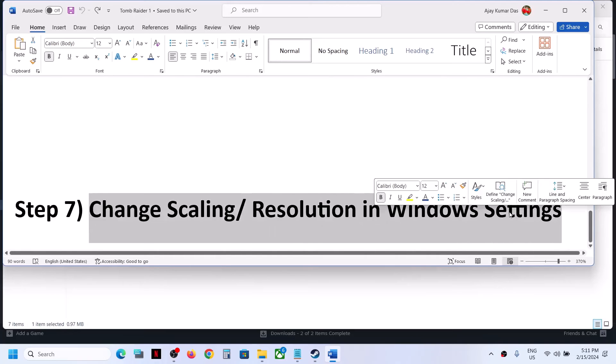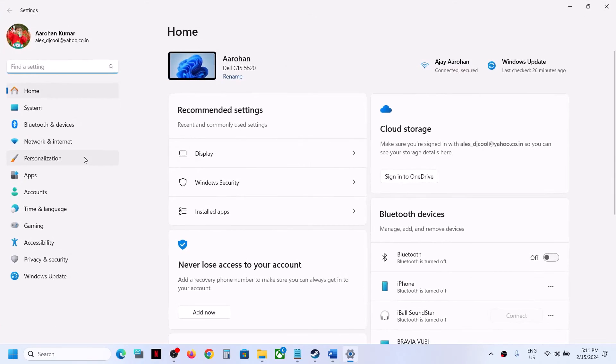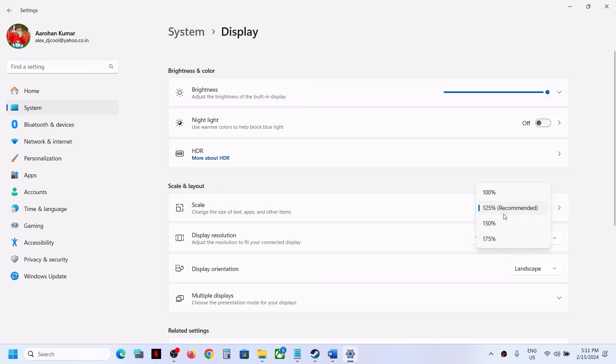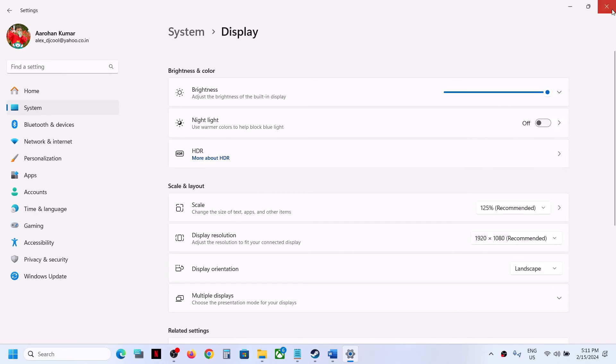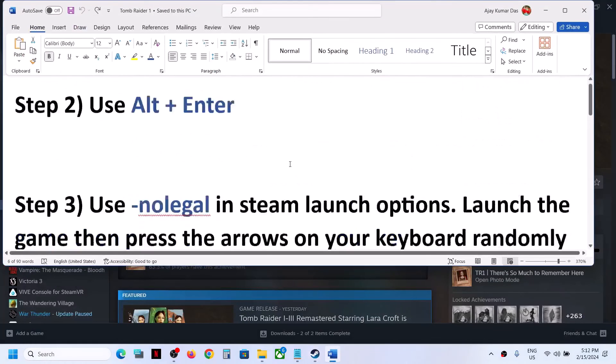The next step is to change the scaling or resolution in Windows Settings. Open Windows Settings, go to System, then Display, and try changing the scaling to 200%, 150%, or 125% to see which works. You can also change the resolution from here, then launch the game and check.